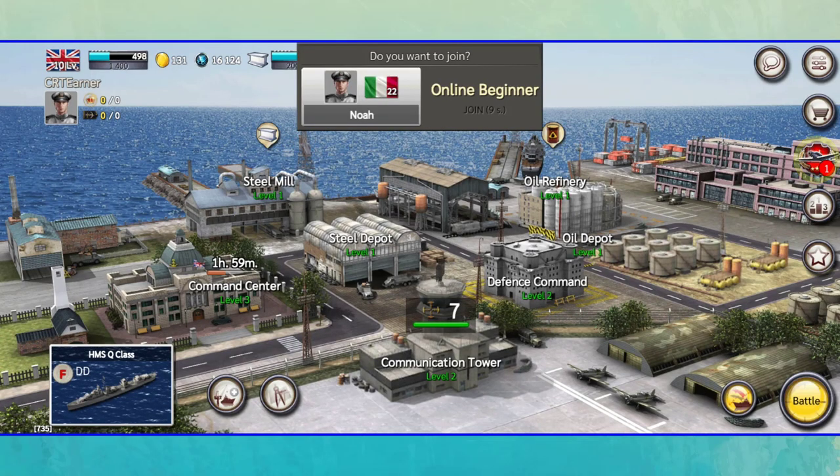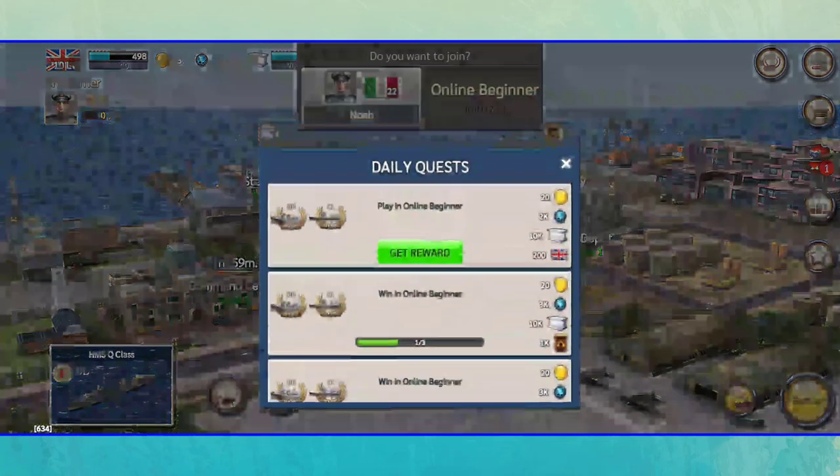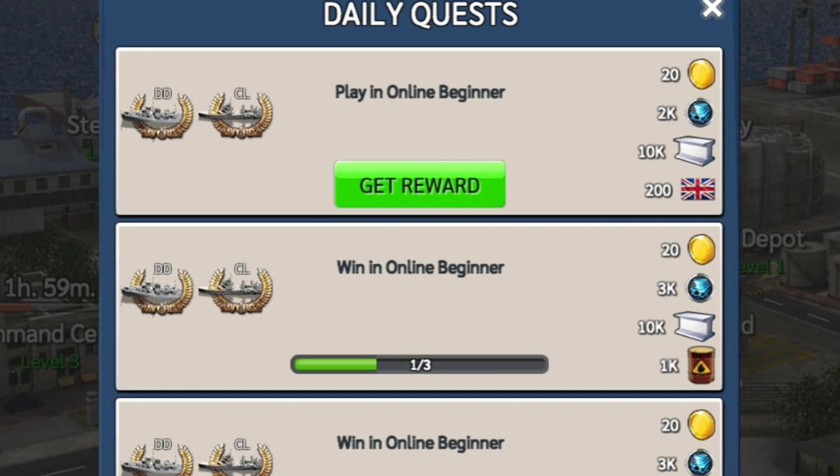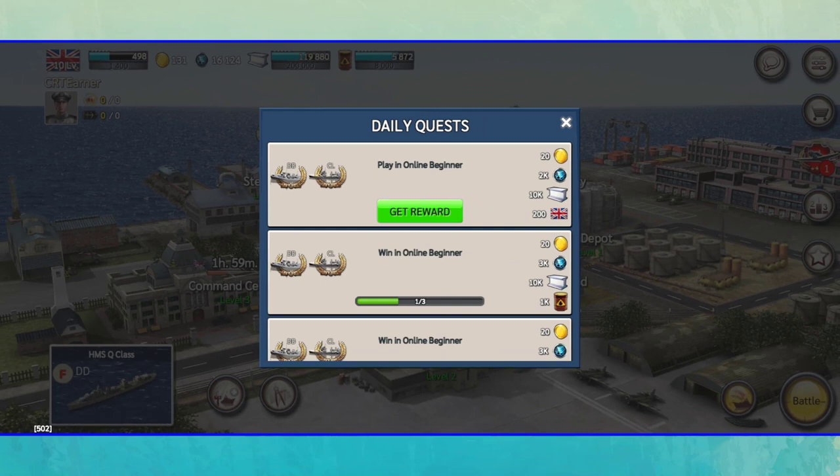Upgrading the command center is very important because it will unlock new ships and abilities for you. If you tap on this button on the right section of the screen, you can see your daily quests. If you complete a daily quest, the game will give you various rewards including game tokens. The name of the game token is Blue Steel, which you can convert to another token called Anchor and receive it in your Play Wallet. At the time of video recording, each Anchor coin is worth about one and a half cents.